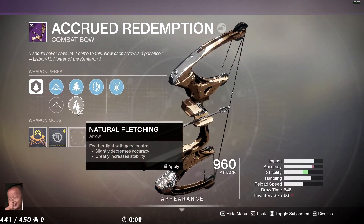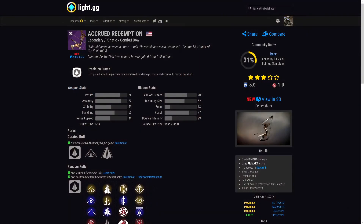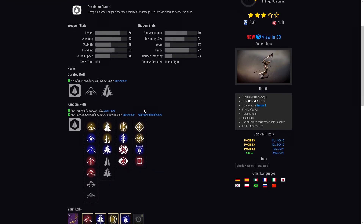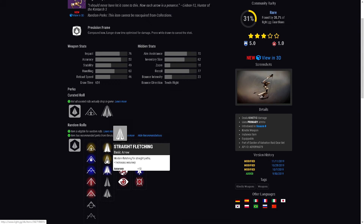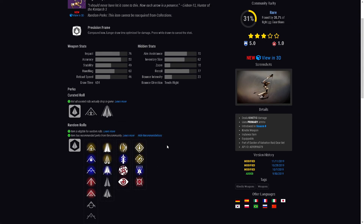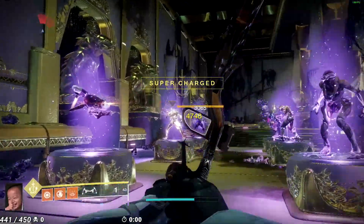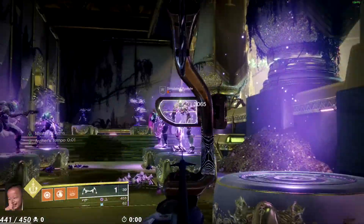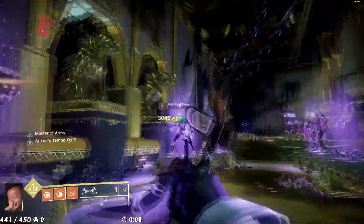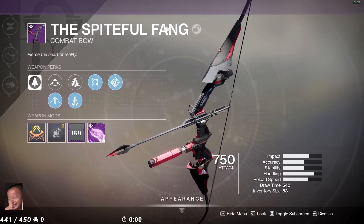Next is the Crude Redemption, which comes from the Garden of Salvation raid. I have Archer's Tempo and Explosive Payload on it, which makes it one of the better rolled bows in the game. It's a precision frame, and with precision frames you want Polymer String. For the masterwork, I like Draw Time — some people like accuracy, but Draw Time should be your priority. Target acquisition on this gun is pretty wild, and you can see how much Explosive Payload does after hitting a target.